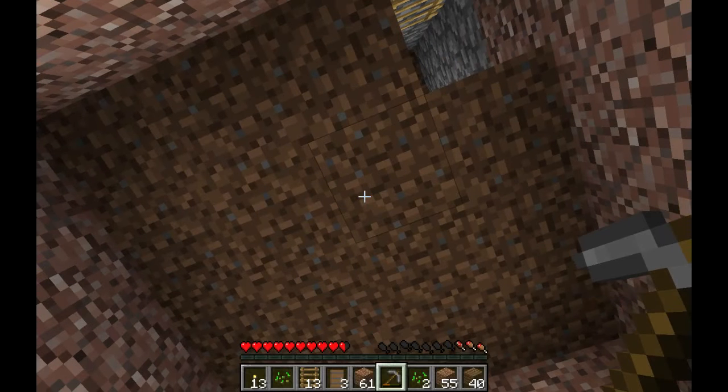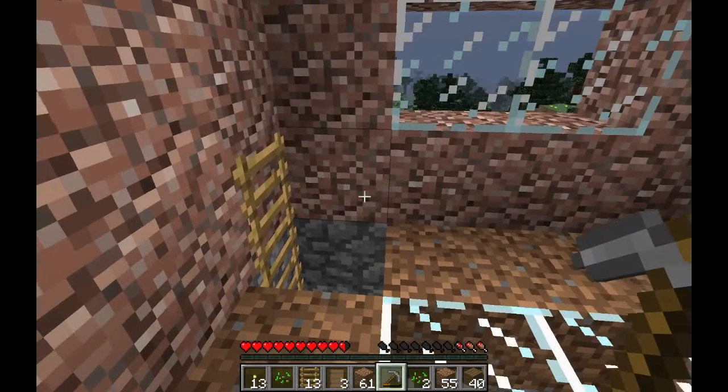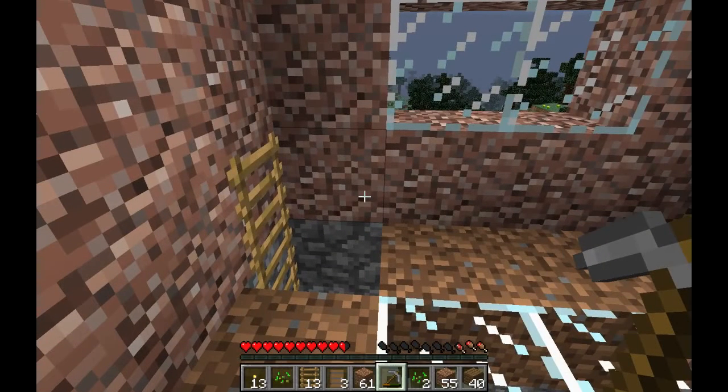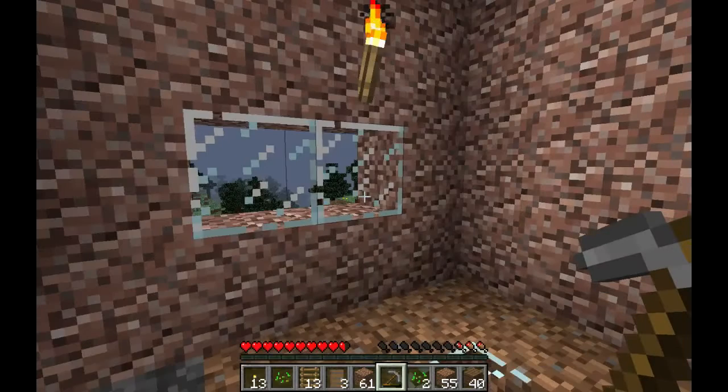Like this one right here. Do I have any glass on me? I don't have any glass on me. Another thing that I would like to do is make it so that I don't have to worry about mobs in this building — whether it's some kind of a door or not.